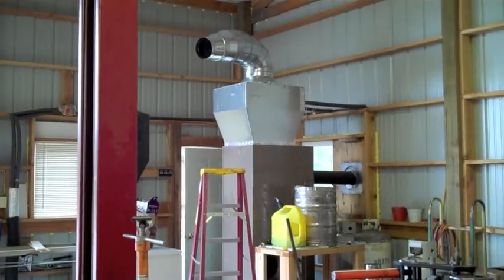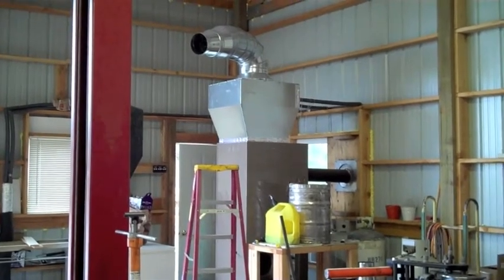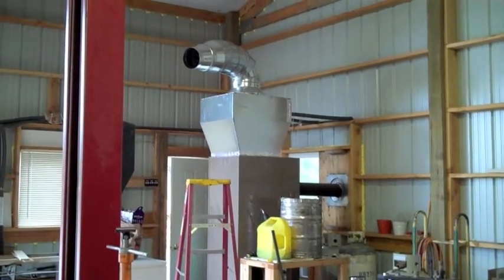Here's where the supply and return go into the heat exchanger that's inside there — air blows across there and out. There's the tri-fuel furnace. The beer keg is waste oil, the yellow fuel containers are diesel, and you can see the water plumbed in up above. Works great.